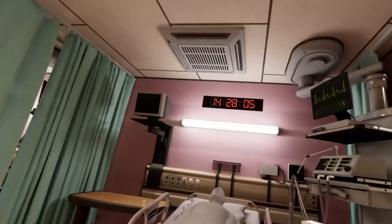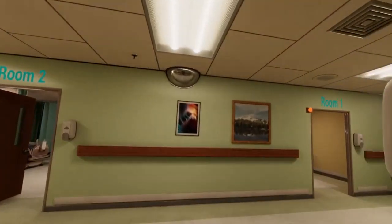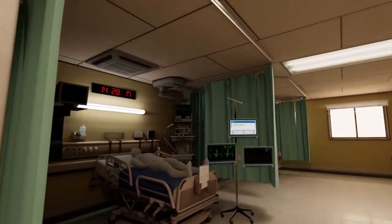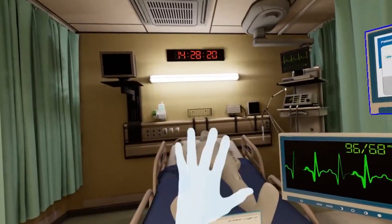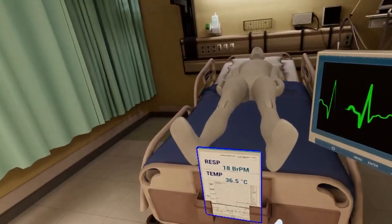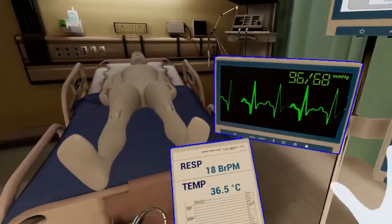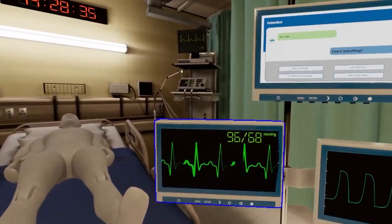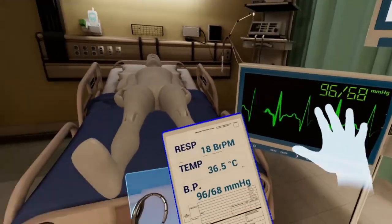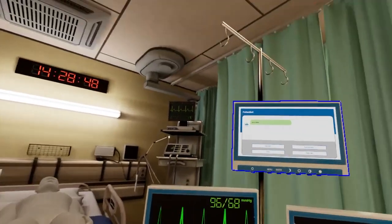Let's head back to our first patient and finish getting their info. Let the patient know you are back to finish up using the communication screen. Pick up the patient's chart so you can finish the checkup. Just their pulse and blood pressure left. Head to the blood pressure monitor and tap the tablet to the machine to record the info. That was the last one. Replace the patient's chart at the foot of the bed. Use the communication screen to say goodbye to the patient.